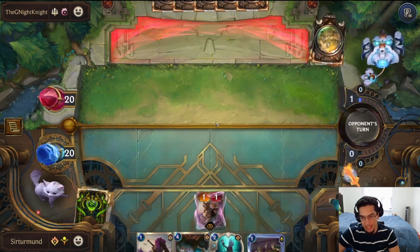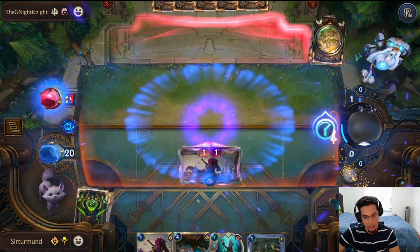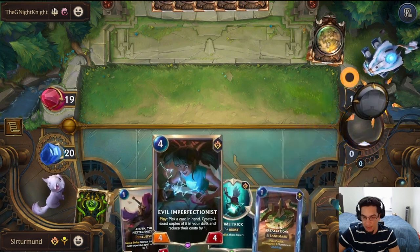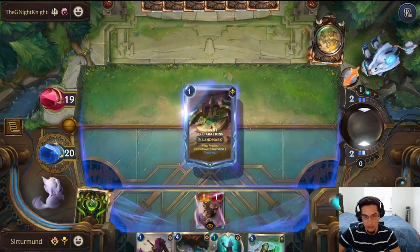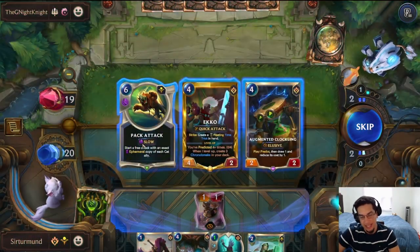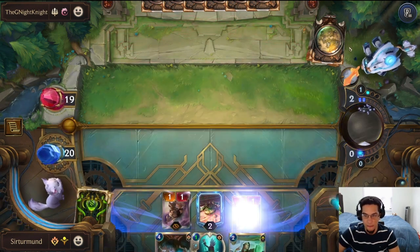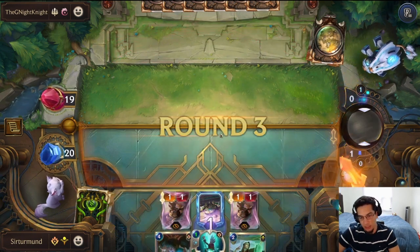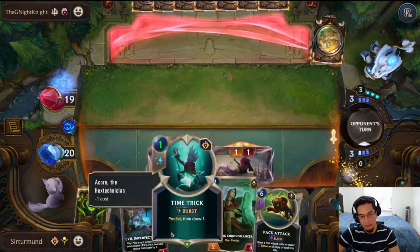We get Acorn here, get the Time Trick down to 1. Then we get Acorn again and Ancient Prep. If we get the Pack Attack, we could play Pack Attack at 3 mana, which could be a surprise attack into the opponent. So let's go Ancient Prep first — that's the Pack Attack. Then let's go second Acorn and play Chronomancer, or we can go Time Trick then Chronomancer.